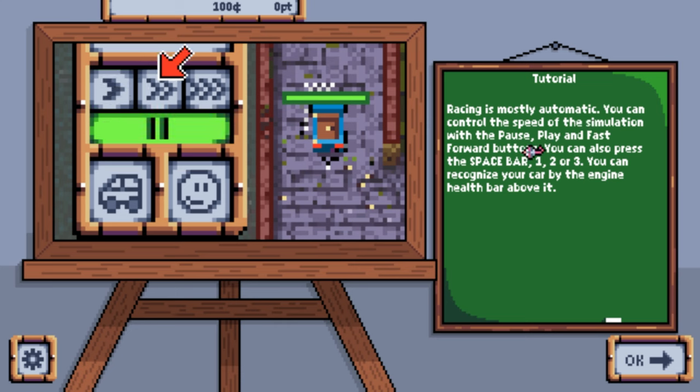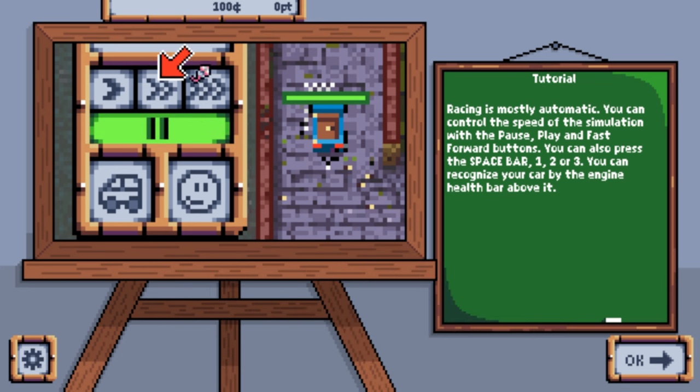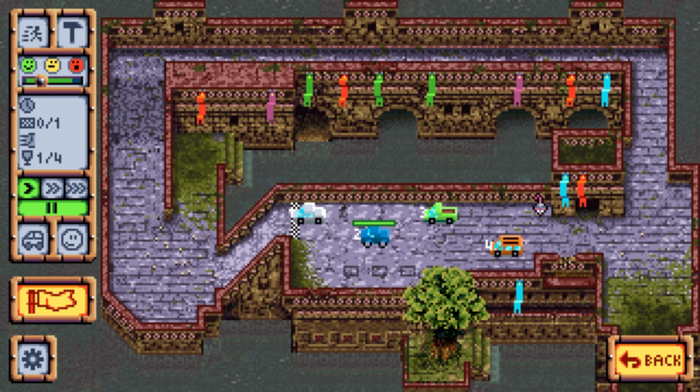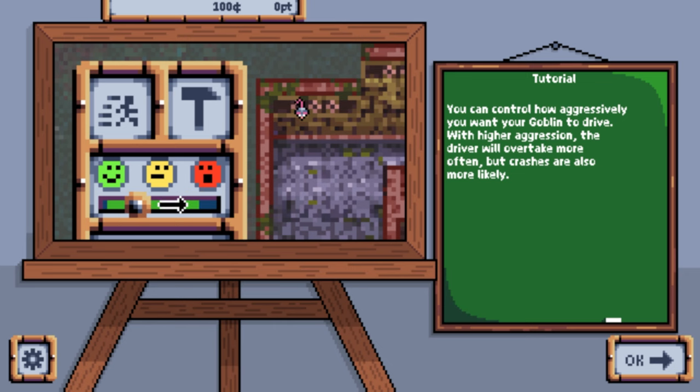Racing is mostly automatic. You can control the speed of the simulation with pause, play, and fast forward buttons - or spacebar, one, two, and three. You can review your car by the engine health bar above. We've got some money and this little interface is lovely. The game is paused at the moment - you can always unpause. You can also control how aggressively you want your goblin drivers to drive.